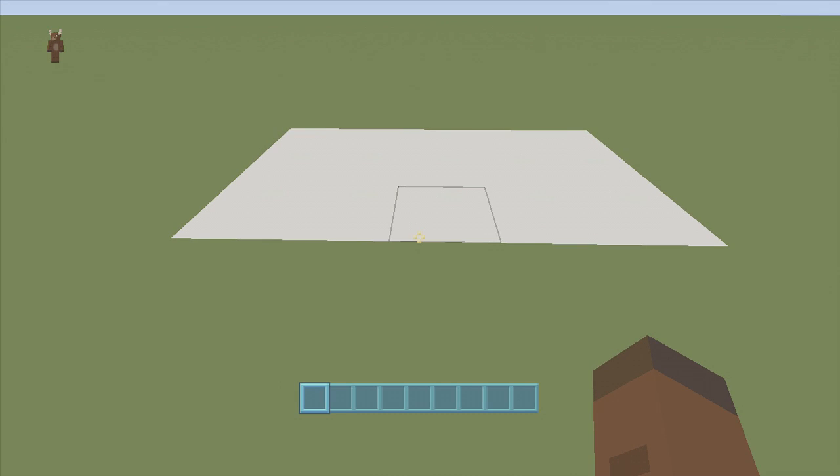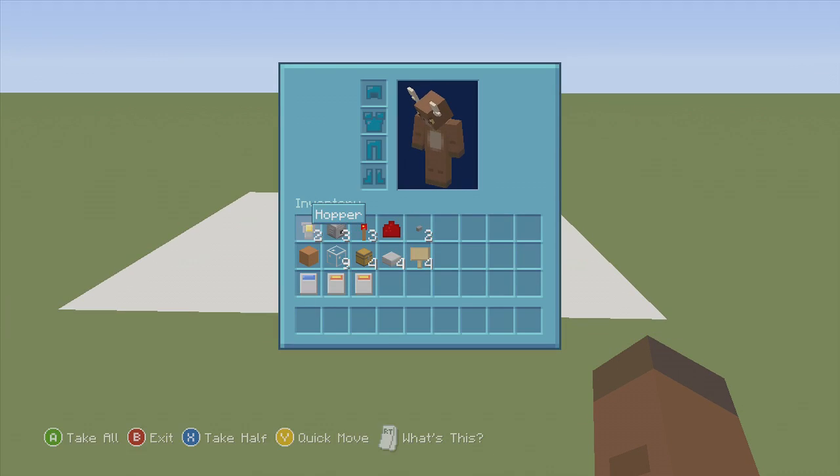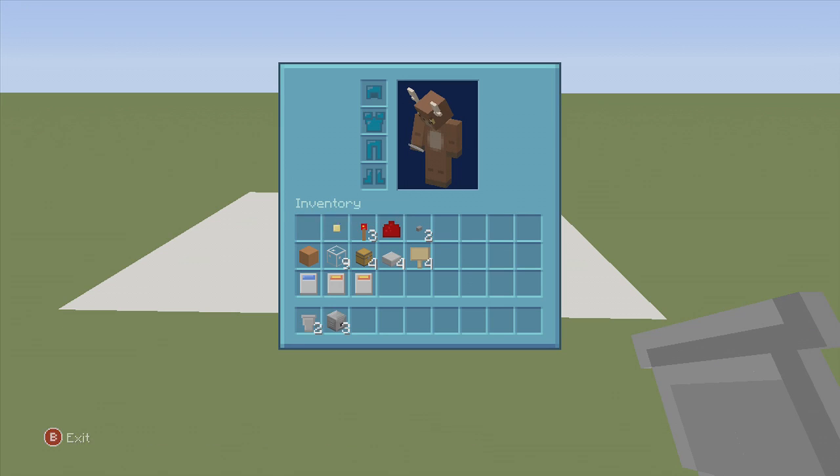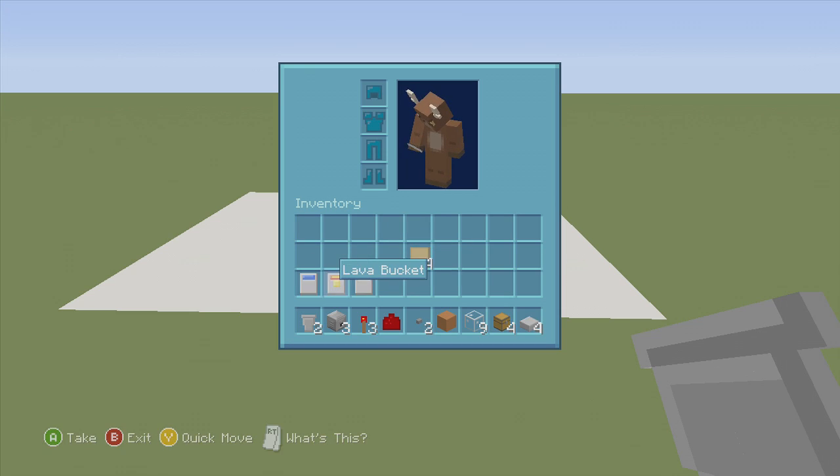For this build we're going to need a five by three spacing. You'll need two hoppers, three dispensers, three redstone torches, one piece of redstone dust, two buttons, blocks to build the structure out of — I like stained clay — and at least nine pieces of glass. We'll also need four chests, four slabs for the pig version or four signs for the cow version, and water and lava.